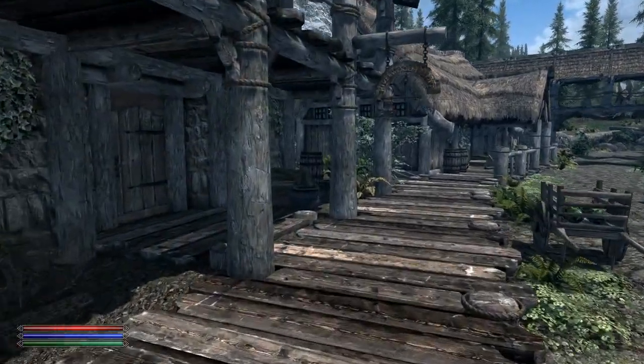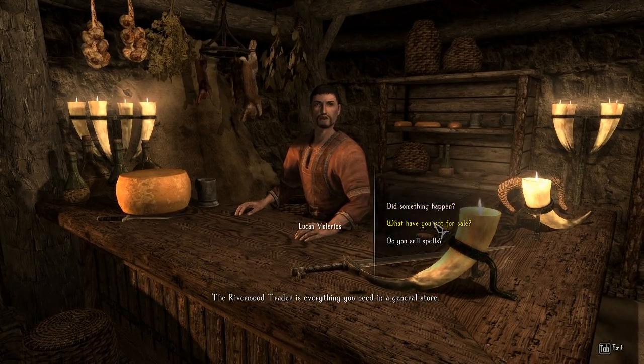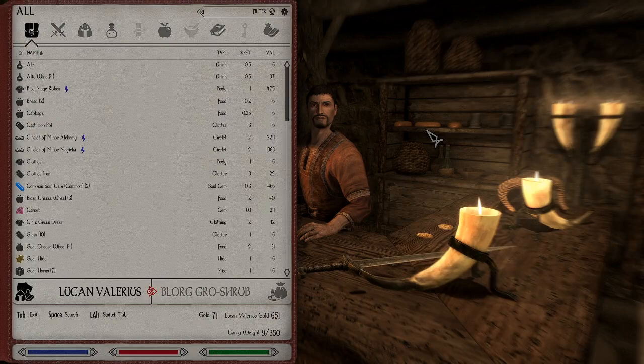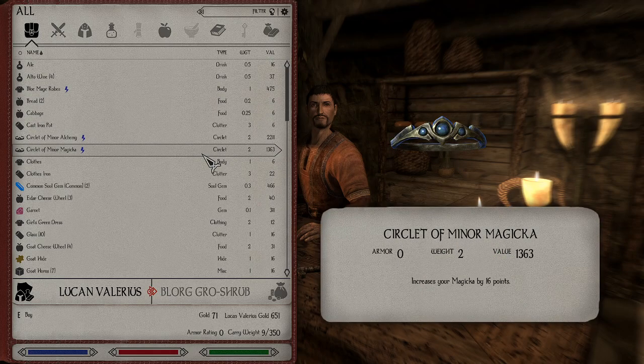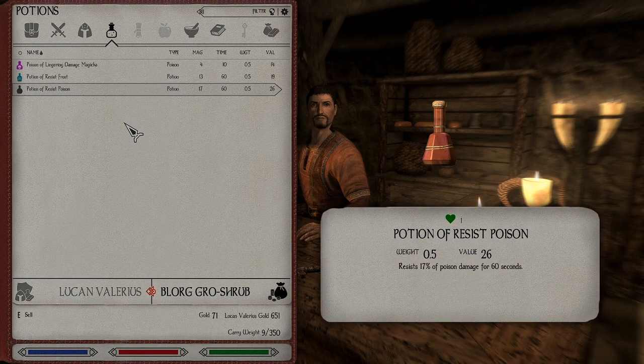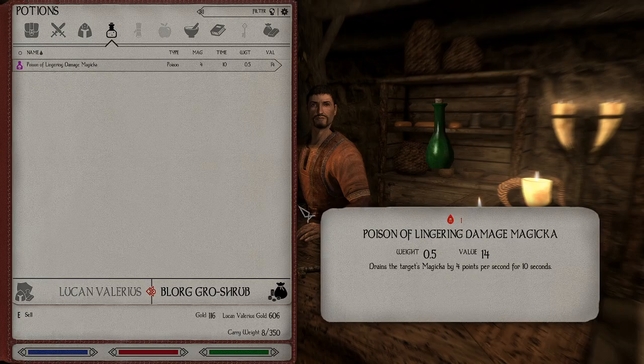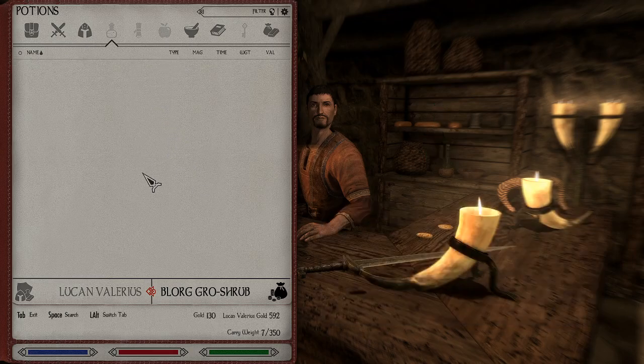I do realize that by focusing only on one skill, it's unlikely we'll get enough levels to fill the entire tree. With alchemy in Ordinator, we've got at least 22 perks to fill — I'm not sure if getting to 100 in alchemy alone will give us 22 character levels. So I may have to level other skills just to have enough perk points. Oh, and 17% resistance to poison — nice! And another lingering damage magicka poison worth 40 points. Pretty good.